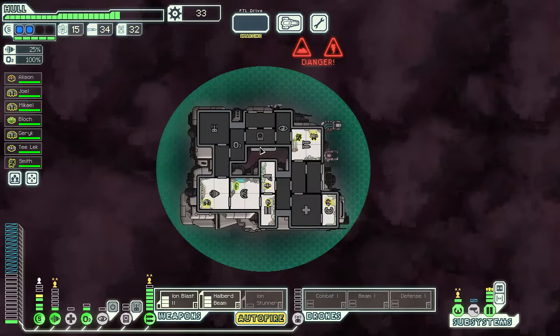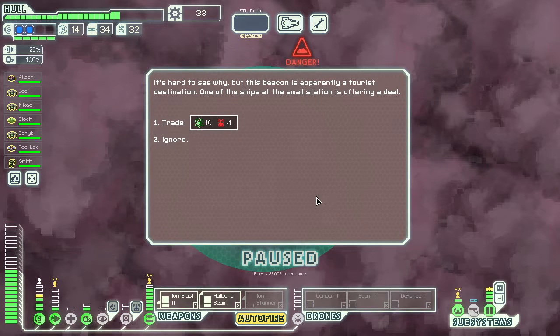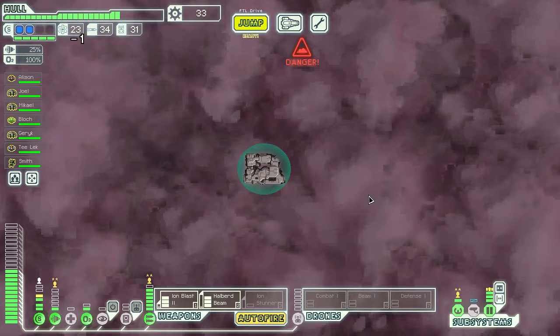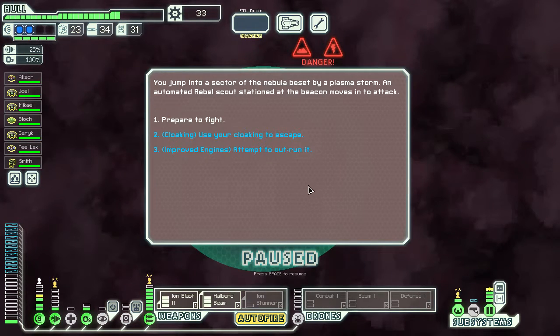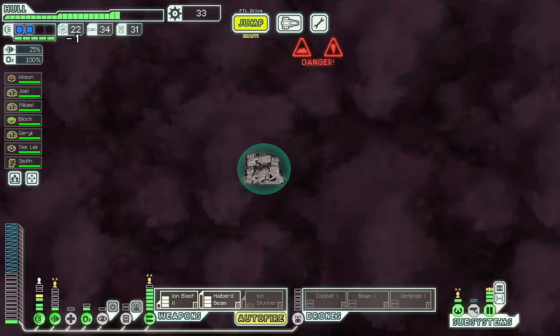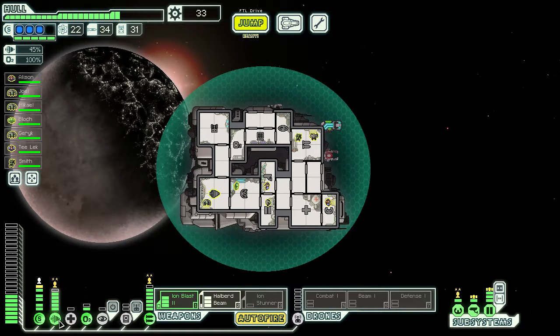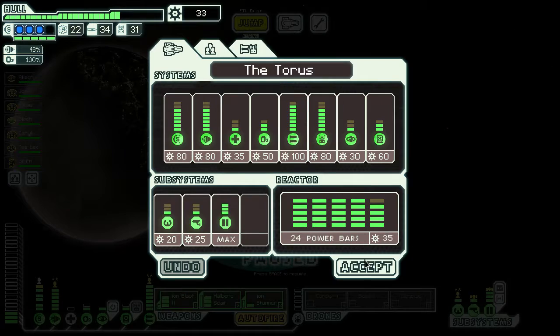Once we're no longer in a plasma storm we're just gonna have so much power it kind of insulates us from a future plasma storm even. Although I think we got the bad end of rounding on those three levels — it must round down because we now have an odd amount of power bars. Let's avoid some risk. We found a part of the nebula that's not in a plasma storm. We have plenty of drone parts — I don't think we need the fuel but I'm just gonna take the trade anyway. Oh hey, it's another plasma storm. Let's outrun it with our engines — I don't really feel like doing another plasma storm battle.